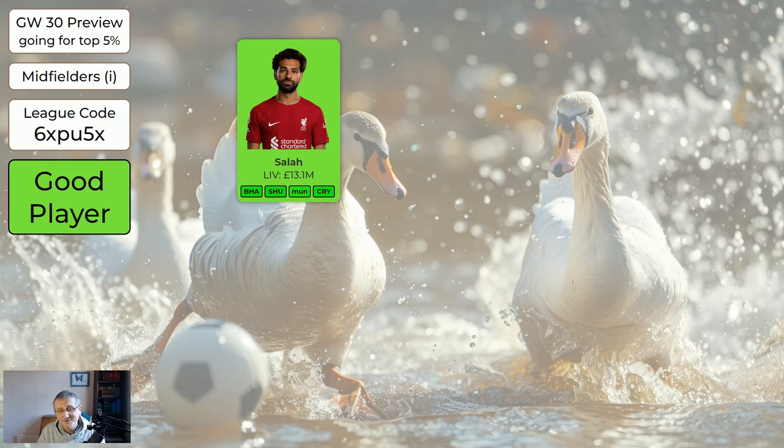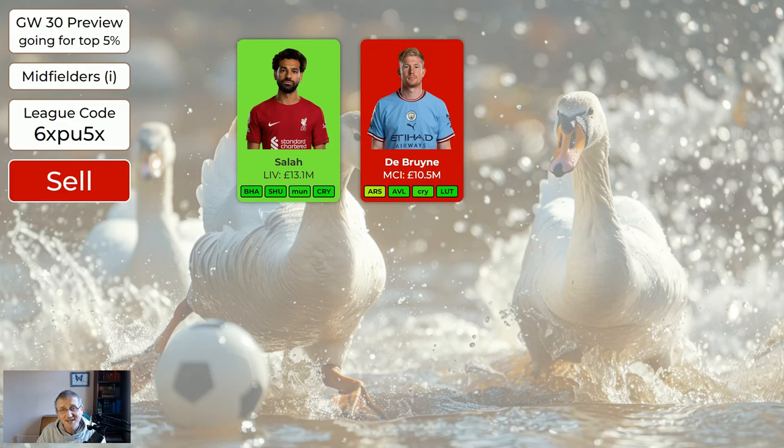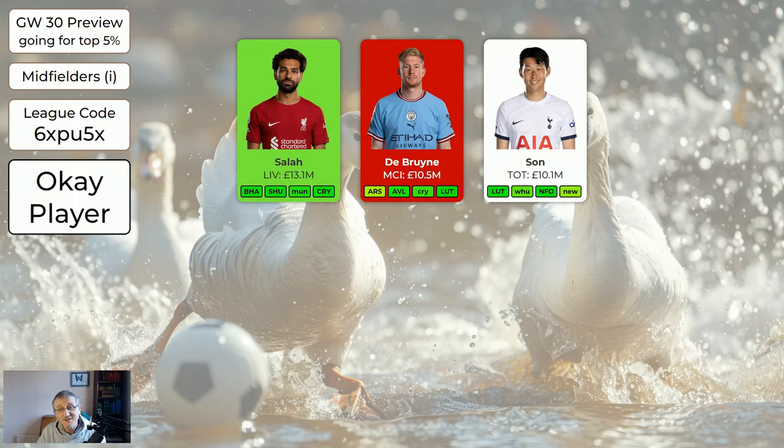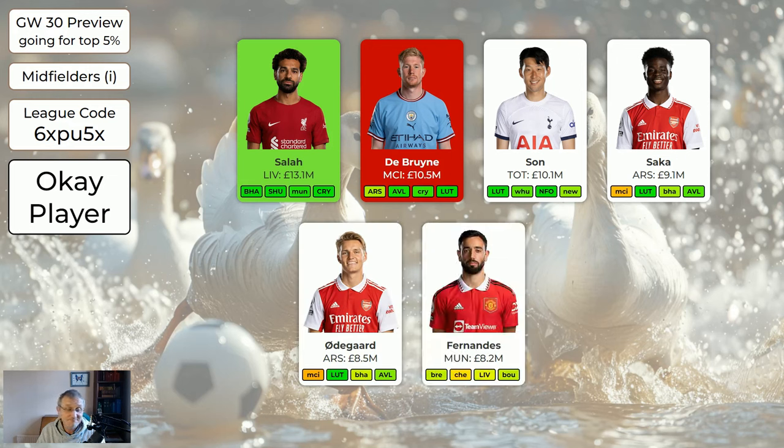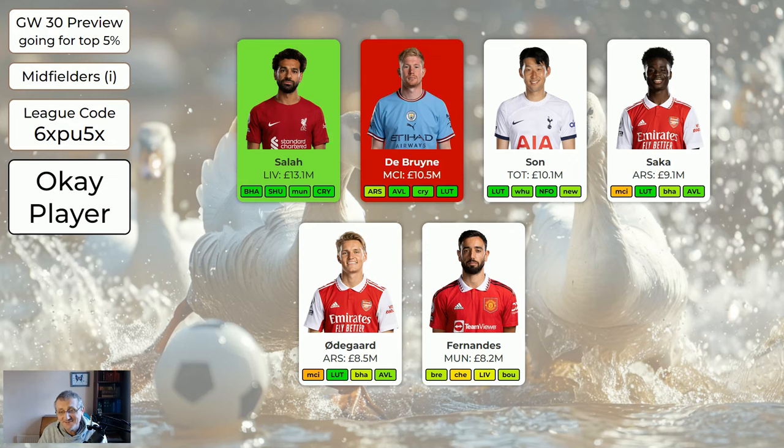For the midfielders: Salah at 13.1 million — he's the only green player. Home to Brighton, home to Sheffield United, away to Man United (he often does well there), then home to Palace — very nice fixtures. Presuming he's fit he's absolutely worth having and probably more important than Haaland in the coming weeks. De Bruyne is out — expensive and we've got others to choose from. Son is very good immediately but misses game week 34. You can hold him and have him on your bench in 34 if you want. Saka is good, Odegaard is good, Fernandes is good, Foden is good.